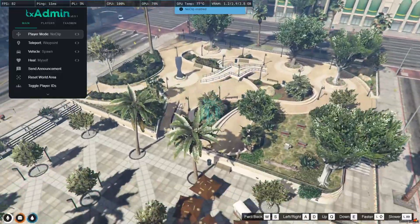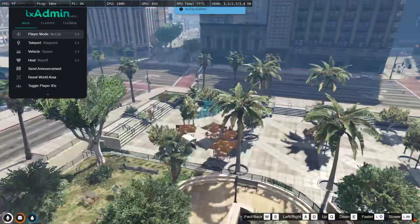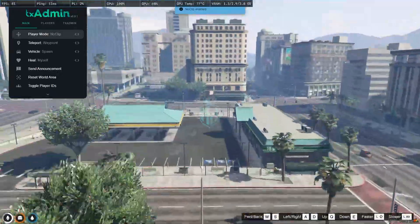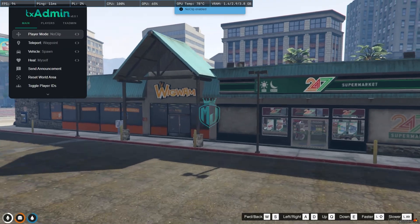You will get to see two different sections — one is the park area with a sitting area right there. And then we have the fuel station and this market as well.